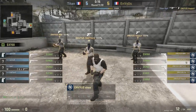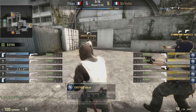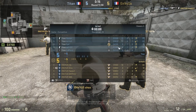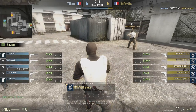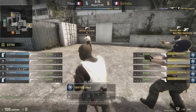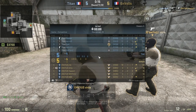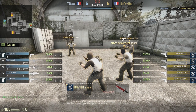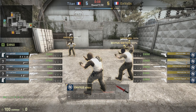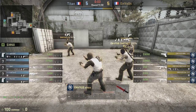Round 11, we find ourselves in a similar situation. Titan is actually low economically, but so is EnVyUs. Titan is coming from a win where only one of their players survived and they don't have a lot of money. The economies on either team are pretty much even; EnVyUs is actually a little bit ahead. They've lost one in a row, and we'll watch what happens — they take some time to plan it out once again.